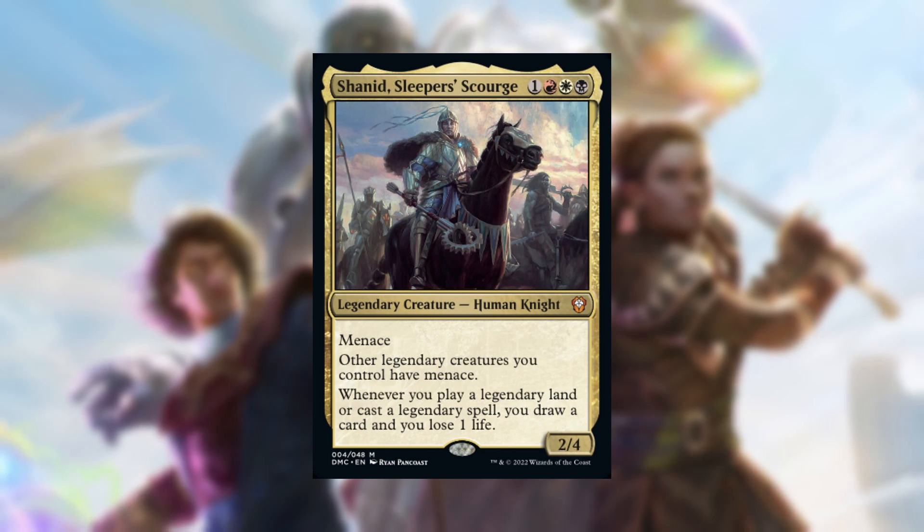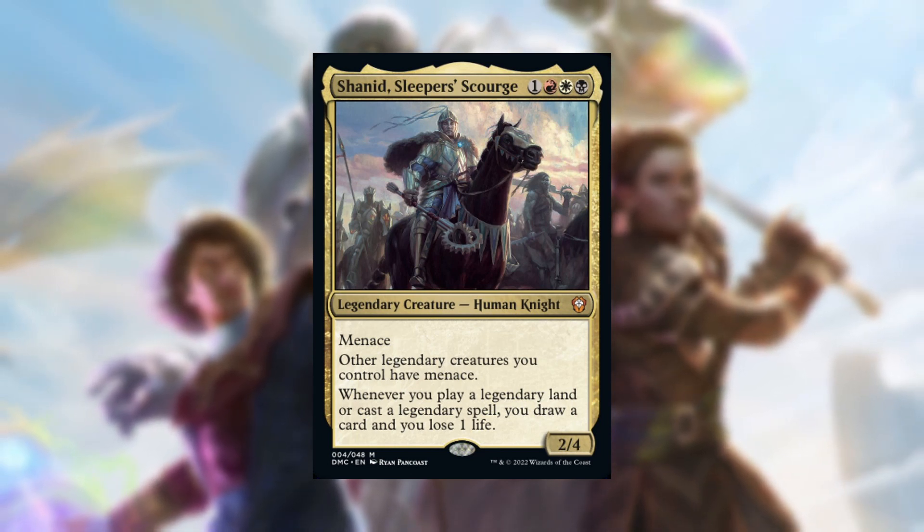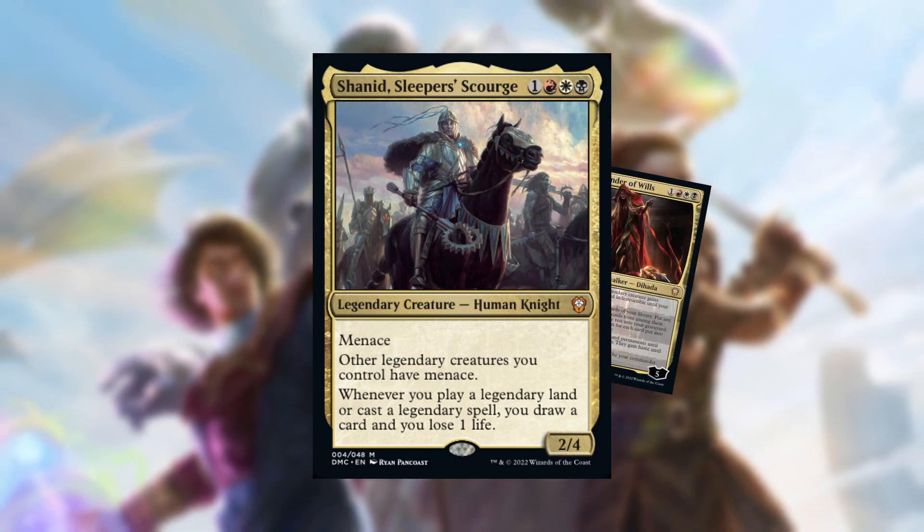Hey everyone, I'm Chukimon and for this version of the deck I decided to go with Shannon Sleeper's Gorge as the commander. I like how many cards she can draw you and she just seemed more fun to me. But don't worry, Dihara's still hanging out in the 99.